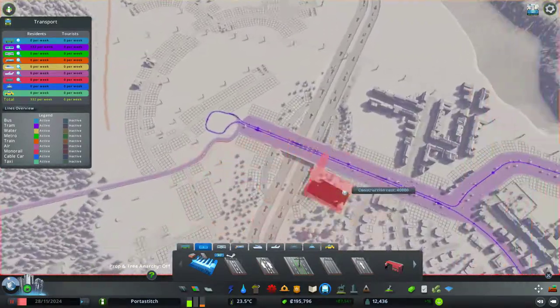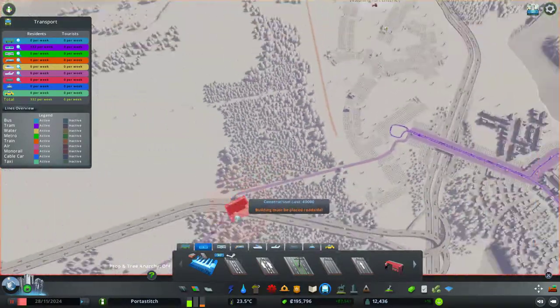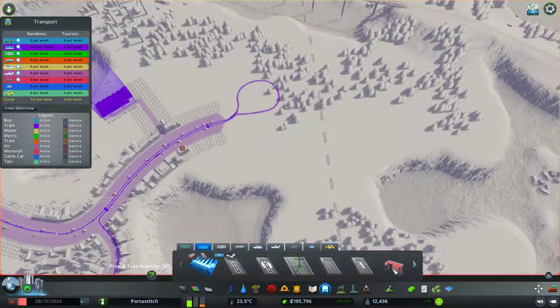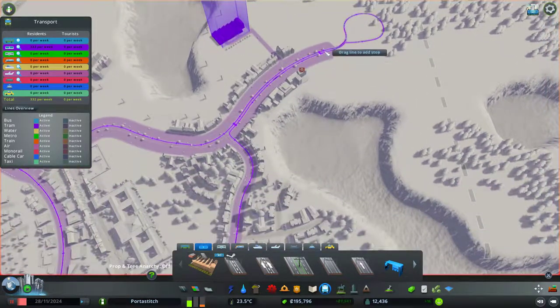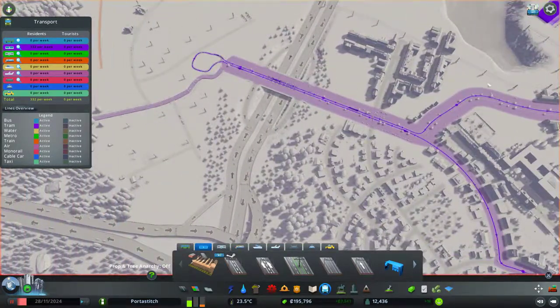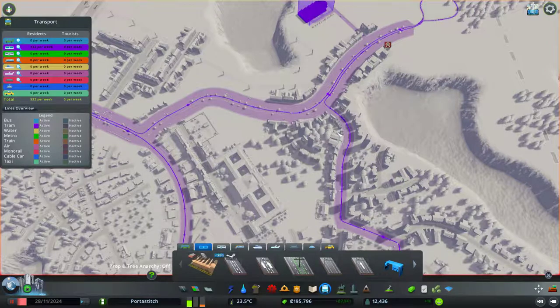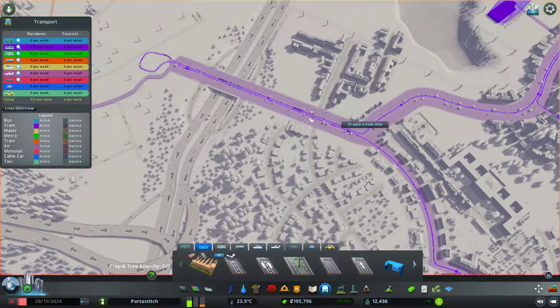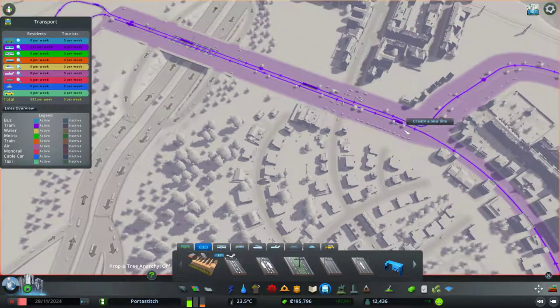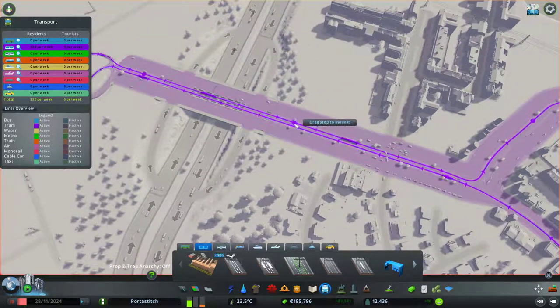The first line does this — comes in here, goes around there, comes in here, does a U-turn up there, goes back there. I think the next line might end up having the same stops. There they are — we might reuse some of the stops.